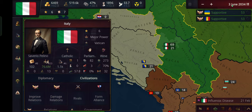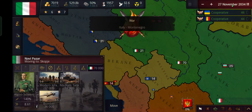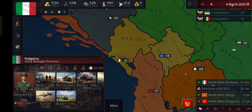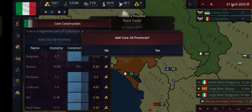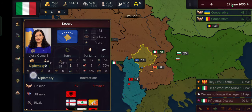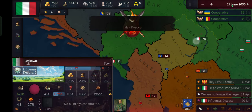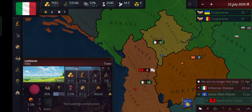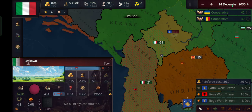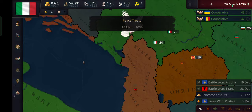We can definitely defeat them. Let's destroy their army and take Montenegro. They've surrendered. Now let's deal with Kosovo — we're probably going to get rid of you as well. Who is your ally? Albania — that should be easy. Let's declare war immediately, send our army, and get rid of Albania's army. Albania surrendered quicker than Kosovo, which is pretty weird. Just give me this and assimilate.